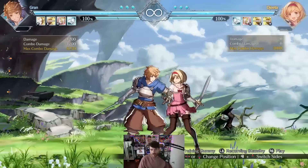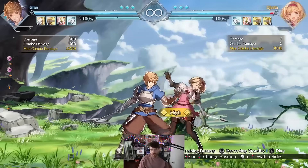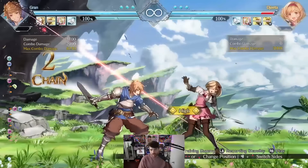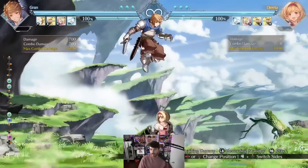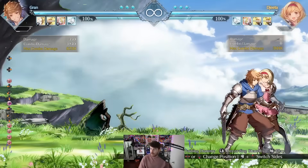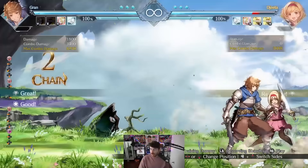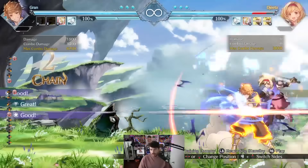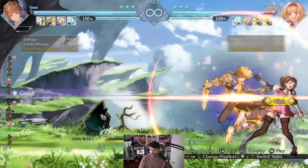The general pressure in this game is close light into throw, or close light into your medium or whatever. You can also jump to bait a throw — run-up jump is really good for baiting throws. Most characters have a move that bounces them off the wall, and most of your combos are going to be: do a move, it bounces off the wall, then do a normal into another move.